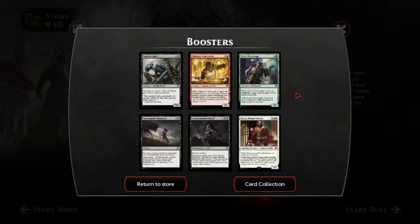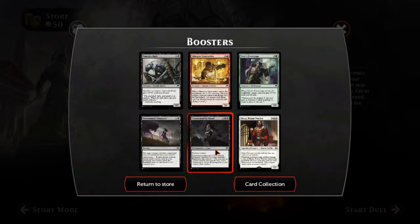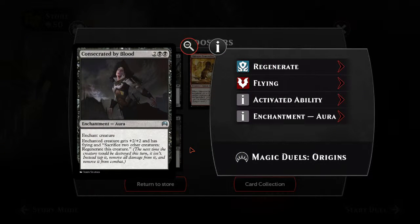Got three black cards — awesome. And that's all rare. Legendary creature, human soldier, has flash. You may cast this spell anytime you would cast an instant. Whenever a creature deals combat damage, if you play Hyixus, Prison Warden, enters the battlefield this turn, exile that creature until Hyixus leaves the battlefield. Got some black cards, which is probably the deck that I want to build. It's got flying — enchanted creature gets plus two, plus two, and has flying. Sacrifice two other creatures to regenerate that card. That's a really good enchantment.